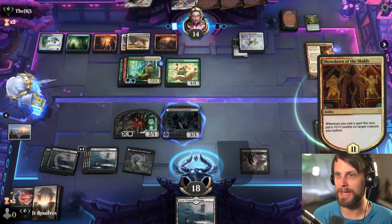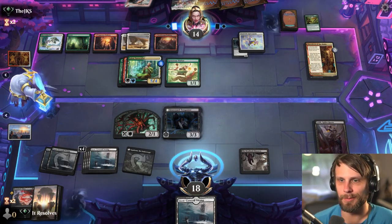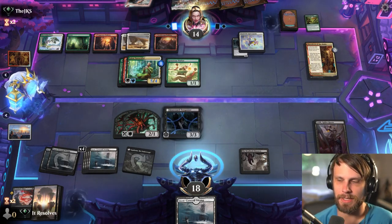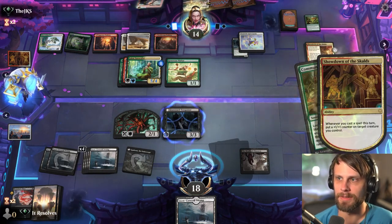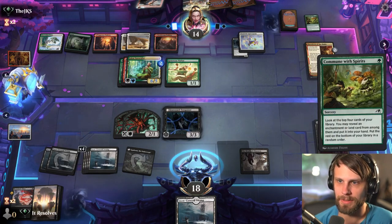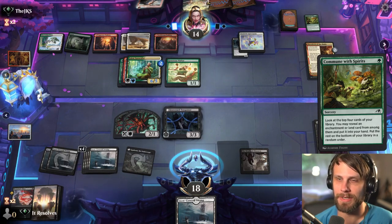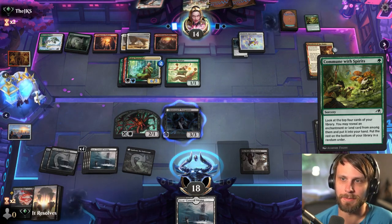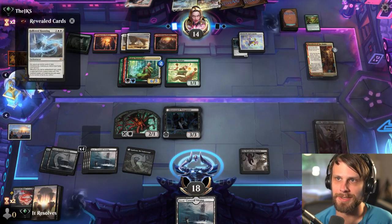And then here we just have to pass, sadly. I think they definitely are gonna — we've kind of flooded a little bit on lands here, which isn't ideal. But we'll see what we can do. Yeah, so they get to throw a ton of +1/+1 counters around here — 3, 4, 5, 6, 7. So if we get two more counters, we can still kill, but that's it. And they have a Rune of Speed, so chances are that's not gonna happen.